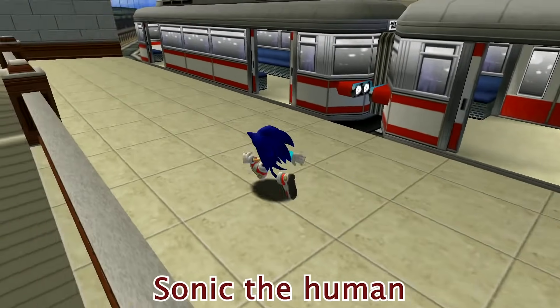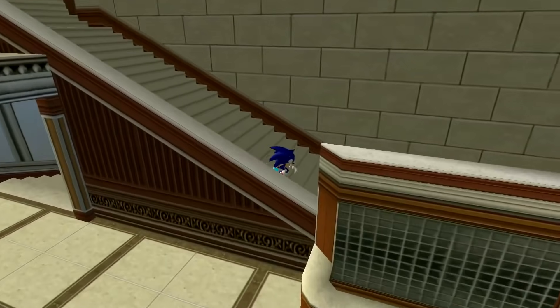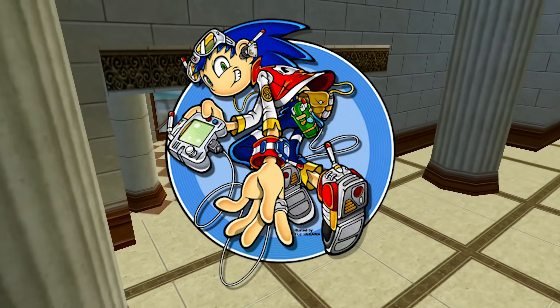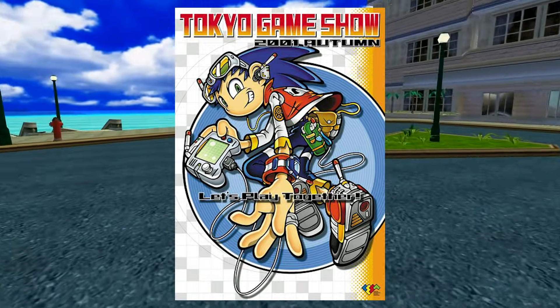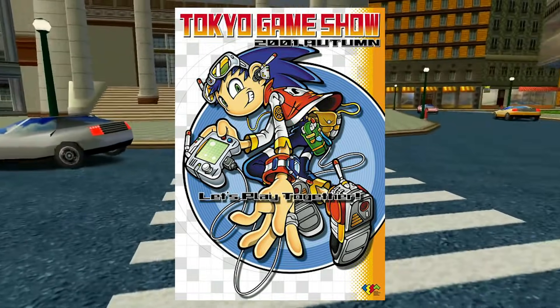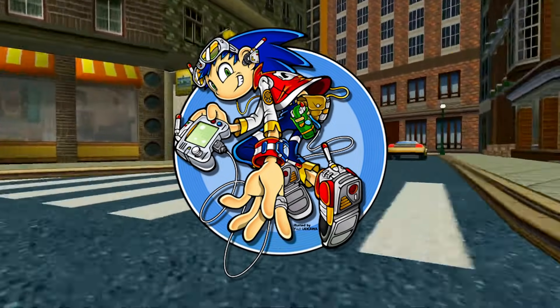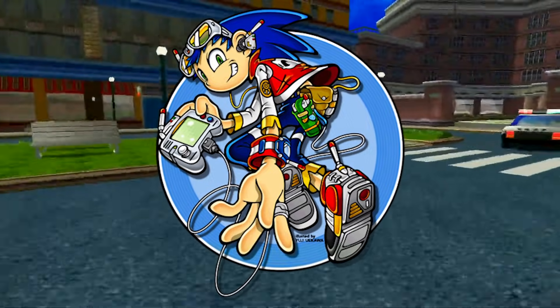Sonic the Human: One particularly strange image you might occasionally see online is a Sonic Adventure-styled Sonic the Human image. Although occasionally misidentified as fan art, this is actually an original work by Sonic Adventure artist Yuji Uekawa. The image was originally designed for the Tokyo Game Show 2001 pamphlet based on the theme 'Let's Play Together.' Whether this character is meant to be a literal human version of Sonic, or just a Sonic cosplayer, was never actually confirmed.